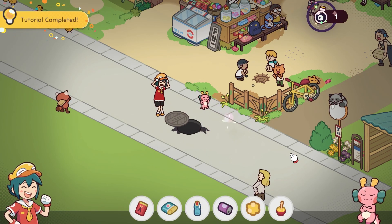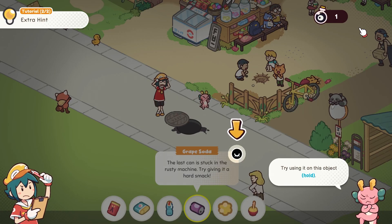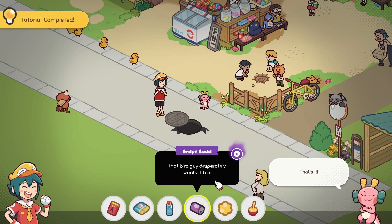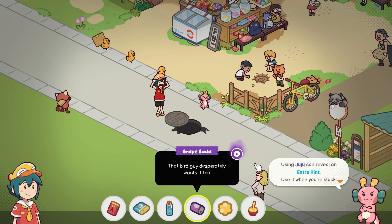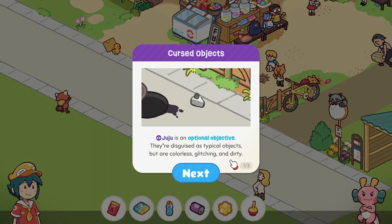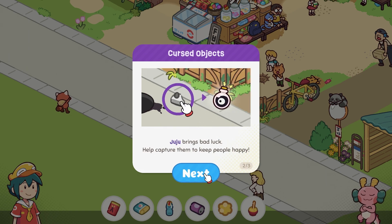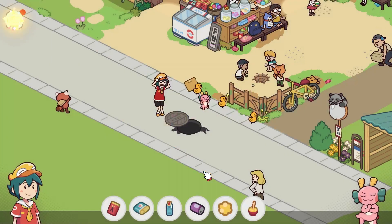Got it — we put it in a bottle. That's cute. 'Try using it on this object.' 'Using juju can reveal an extra hint — use it when you're stuck.' Juju is an optional objective. They're typically disguised as ordinary objects but are colorless, glitching, and dirty. Juju brings bad luck — help capture them to keep people happy. Capturing juju can also be used to reveal an extra hint, so don't hesitate to use them if you're ever stuck.